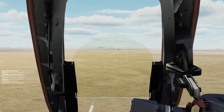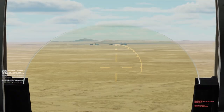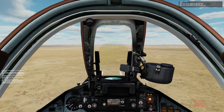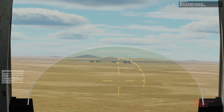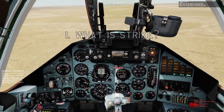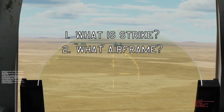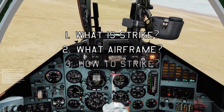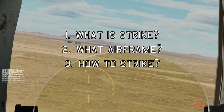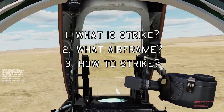Hello everyone, welcome back to my beginner's guide to Enigma's Cold War server series, where today we're going to be looking at strike missions. As with all of these videos I've broken it up into different sections, you'll find the time cards down below. First off we'll look at what I mean by strike missions, then what airframes are best suited for this, and finally how to actually carry these out with some general tips for getting to the target and hopefully surviving. So let's jump in!